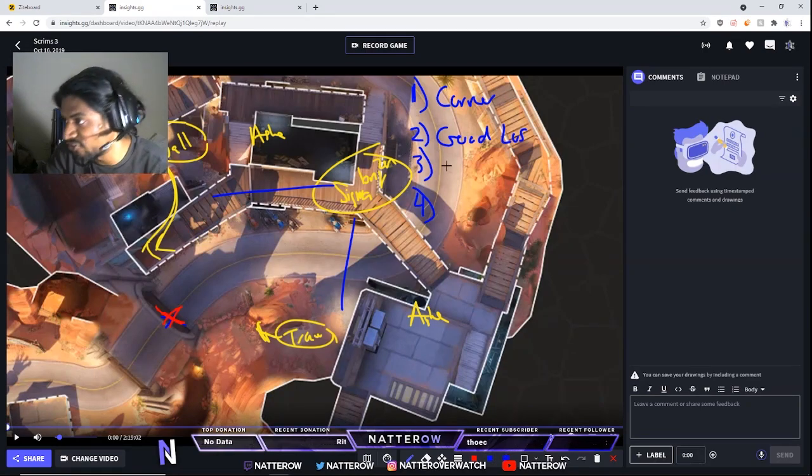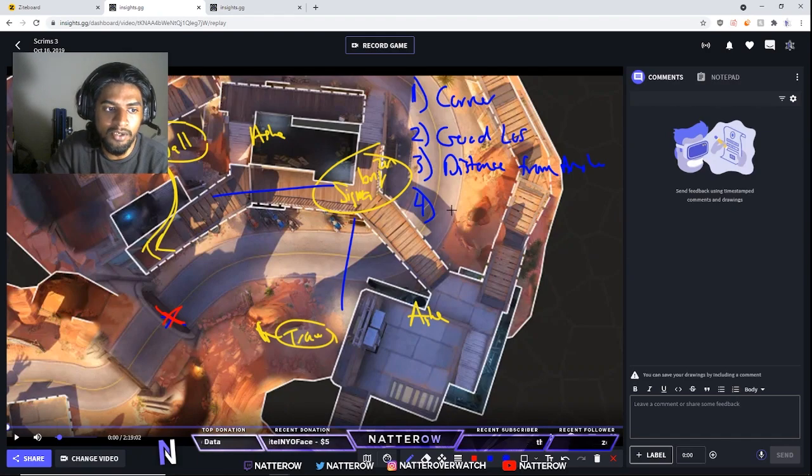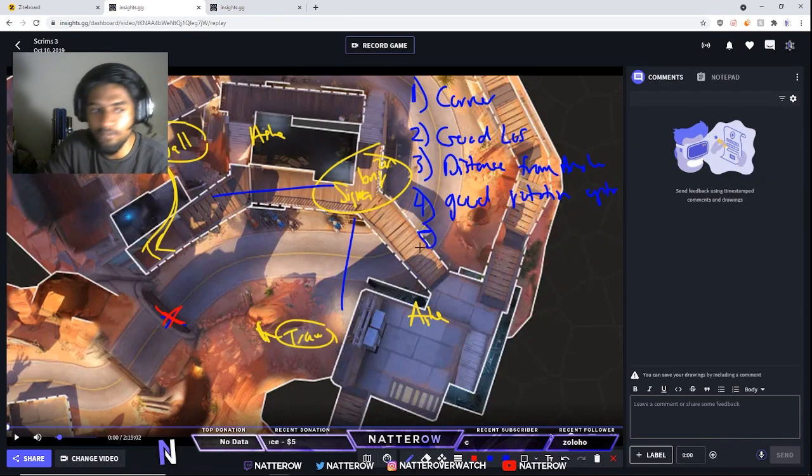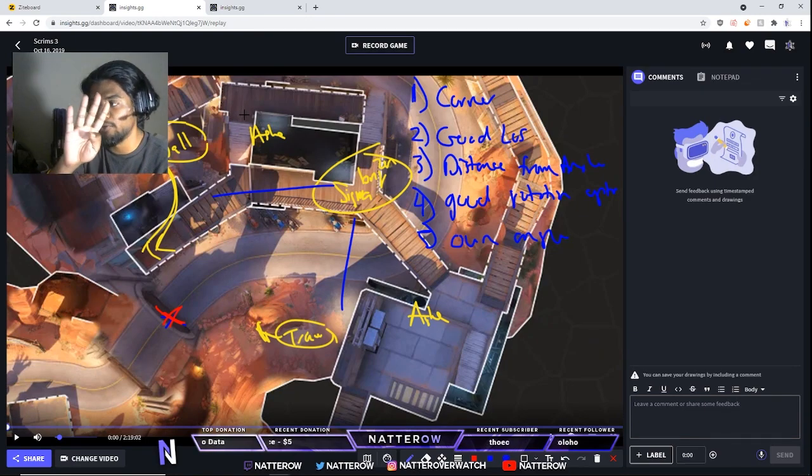Then on top of that you need distance from angles — I'll explain that in a second. You need good rotation options — something I don't mention as much. And the fifth one: you should be at your own angle, not stacked. What I mean is: I want my ball taking one angle, tracer another angle, my back line another angle, and my Ash another angle — so we have four angles.